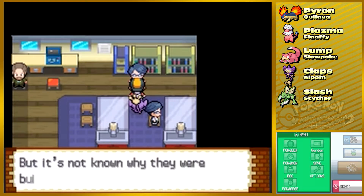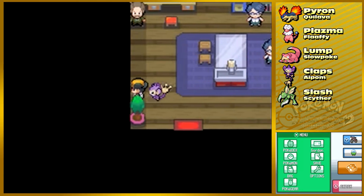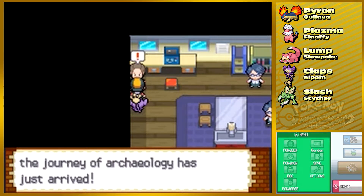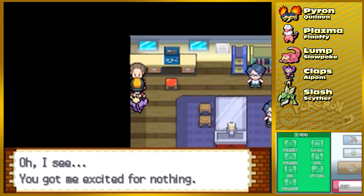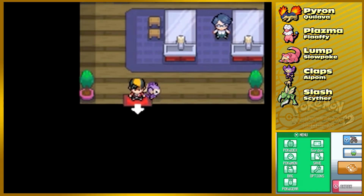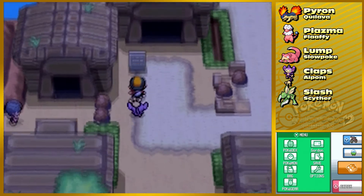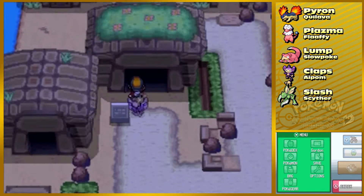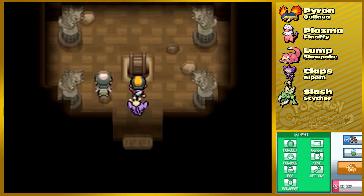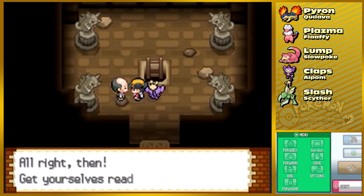I don't think any of the NPCs have anything useful to say aside from that the ruins are super old and mysterious. This guy seems important. This place is essentially the hub for all the Unown Pokemon — 'Mysterious Hall,' couldn't have gone with a better title. You can see one of them over there. Oh, you're a photographer — might as well get a picture of this.